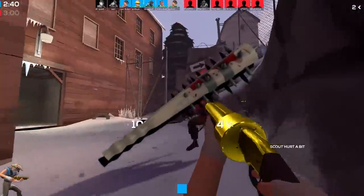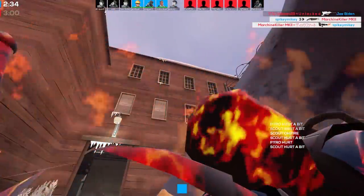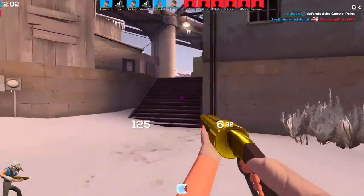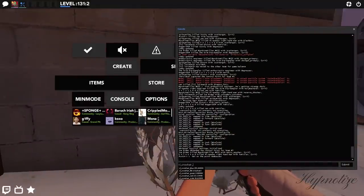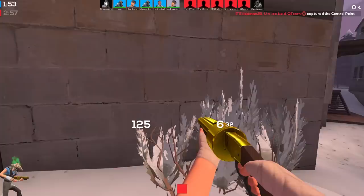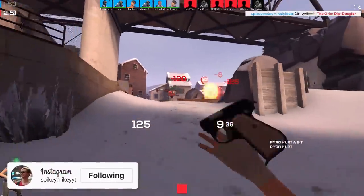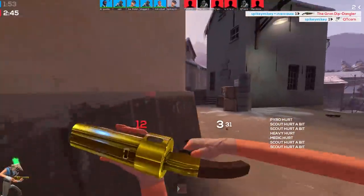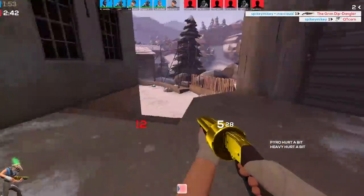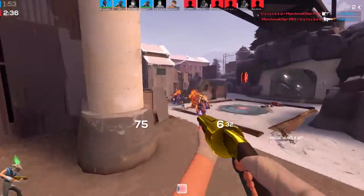Next up, we have the Boston Basher, and I actually quite like this weapon. Even though when I have it equipped I don't actually use it a massive amount, it saved me in a load of situations where I was able to get a hit on an enemy, run away, and then they die of bleeding, which always feels quite good. I also like using the Three-Rune Blade, which is just a reskin of this weapon. They're both really cool-looking items and they're decent as well. They are very useful — you can use them for building Uber with your medics. It's almost like the competitive bridge weapon, where if you're taking the game seriously you'll use the Boston Basher to build Ubers, which is more of a competitive thing than casual.